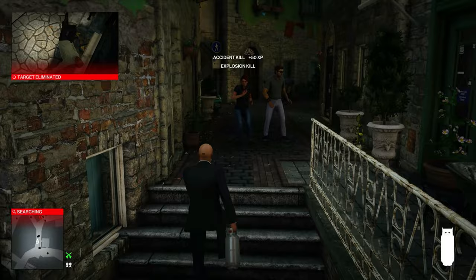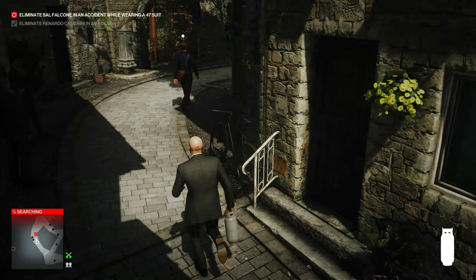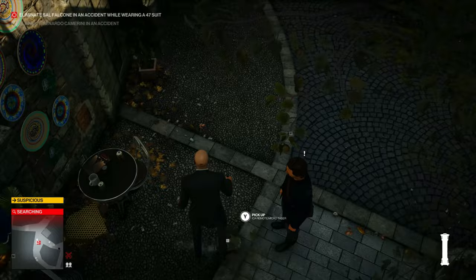Now we can come over here — no matter where the detective target is, we can just run up to him and drop the propane tank and the taser. It doesn't matter if he sees you; just get out of there fast enough so he doesn't alert the guards, then blow him up and run to the exit at the car.